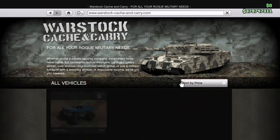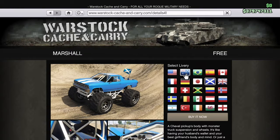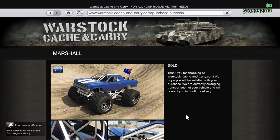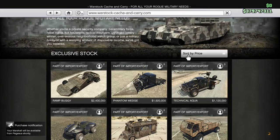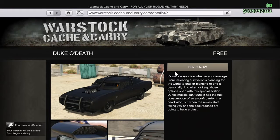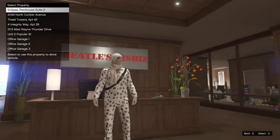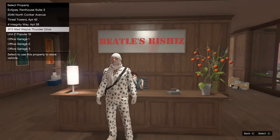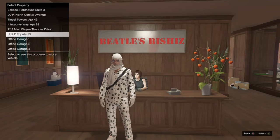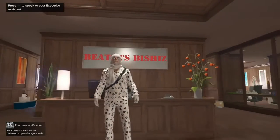For me it's actually free, so as you can see — Duke of Death. And the Marshall truck has been there, but you had to be a returning player from 360 or PS3 to get it, but now it's available for everybody. If you're a returning player, you get it for free, but if not, you have to buy it — I think it's over 500,000. And the Duke of Death is I think over 700,000, so it's kind of expensive.